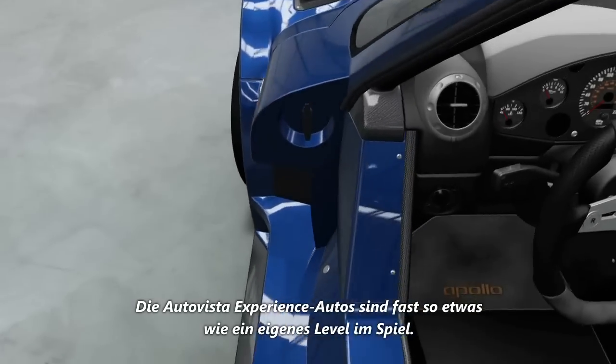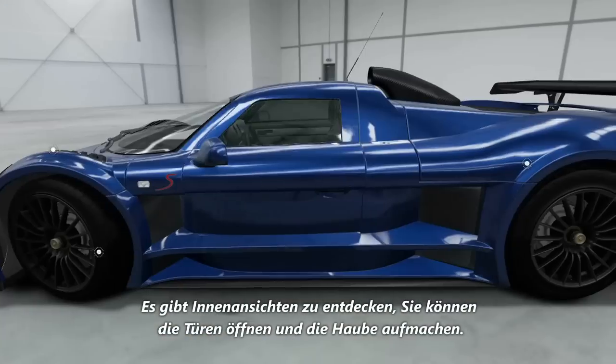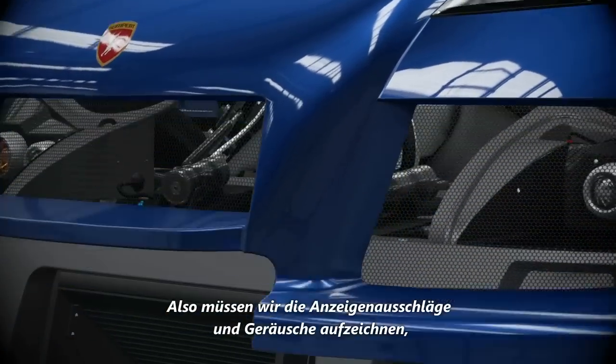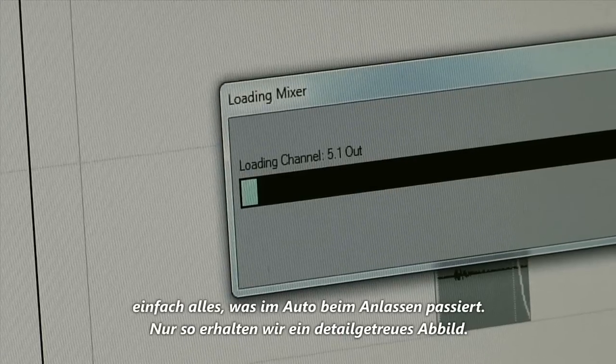We think of the Autovista experience cars almost as a level to explore. You can go in there, open the doors, lift the hood, so we have to capture the gauge sweeps, the light beeps, all that stuff that happens in the car when you first key it up, to a much higher level of detail.